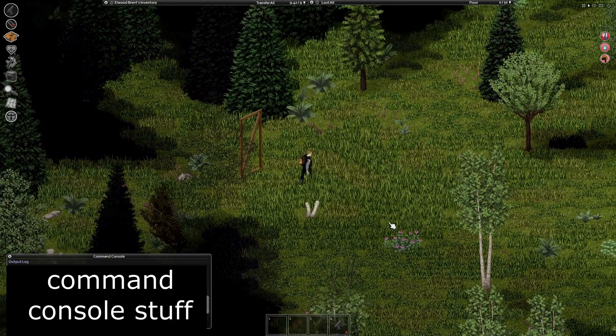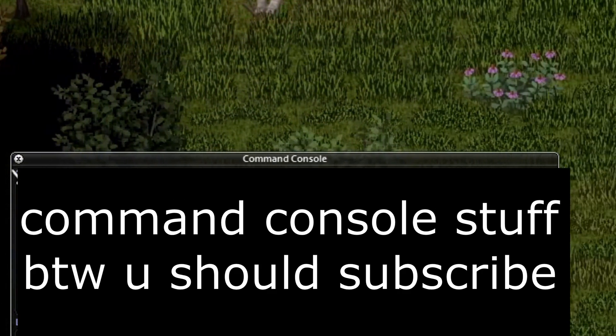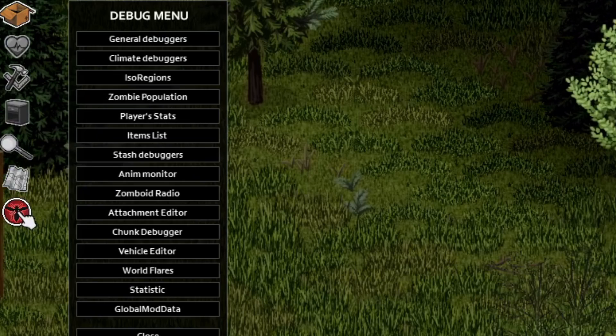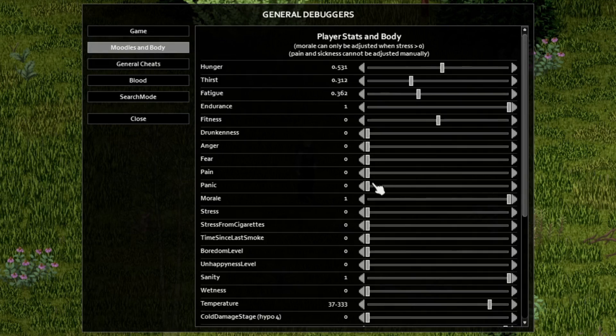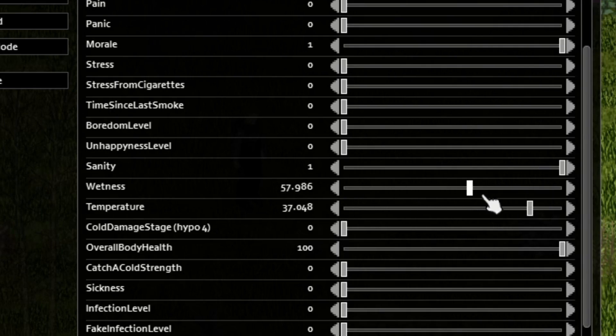Once you load in there will probably be a command console in your bottom left screen, but I'm not smart enough to know how that works so I just exit out of it and click on this little bug here. And this is where all the magic happens. I have absolutely no clue what half of this does, but you can basically change anything you want about your character, including wetness, so you can make yourself as moist as you want.